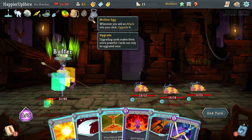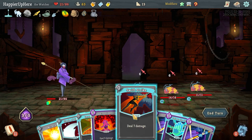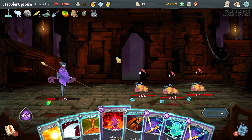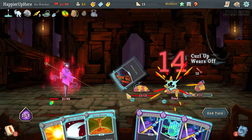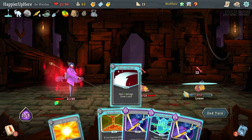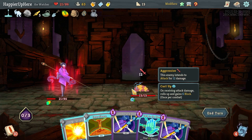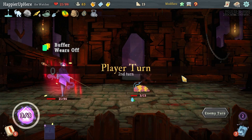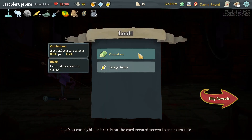Maybe I should have taken it because I might die at the next elite if I don't get super lucky. Since it doesn't make sense to enter Wrath here, I have the Flash of Steel — let's do Eruption, Swift Strike, then Flash of Steel, regular Strike, and Talk to the Hand. Should be able to kill next turn. Got Recalculum — if you enter a turn without blocking, gain six block — as well as an Energy Potion.